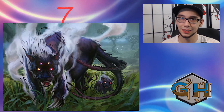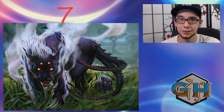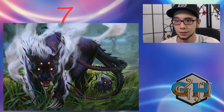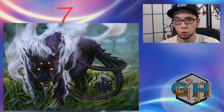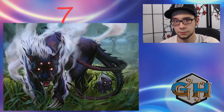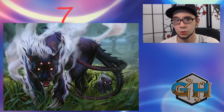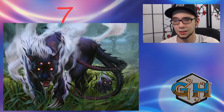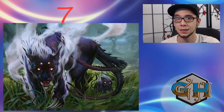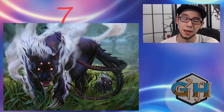Next up we have Rakdos Lurrus sitting at number 7. This deck will always have a special place in my heart because I got 11th with it at a 2K — my very first top 16 placing. The deck is really good. It has a nice lineup of threats between Kroxa, Scourge of the Skyclaves, Tourach, Dauthi Voidwalker, Ragavan, and DRC. You also have tons of interaction with hand hate spells like Inquisition of Kozilek and Thoughtseize, plus Terminate, Lightning Bolt, and Unholy Heat. It's very well positioned in the current metagame — definitely try out this deck.